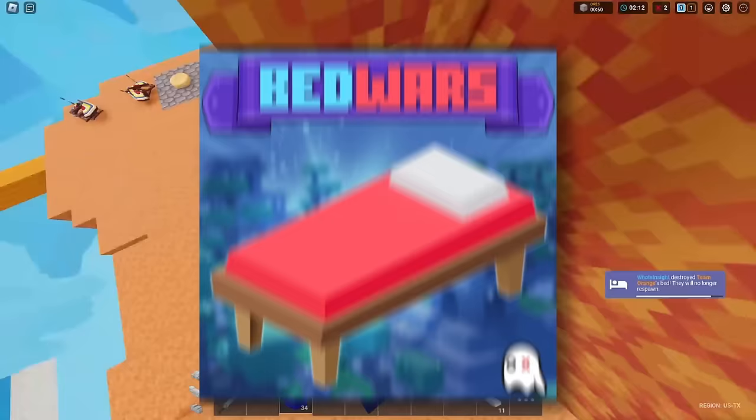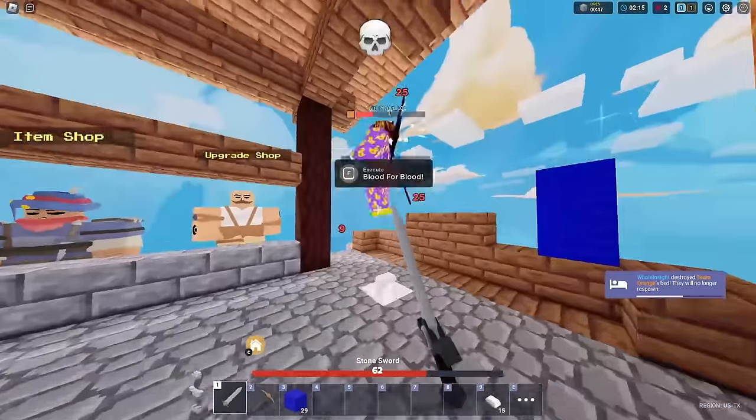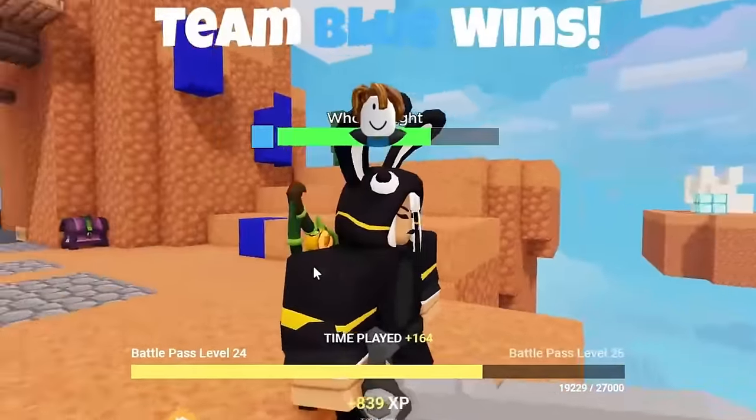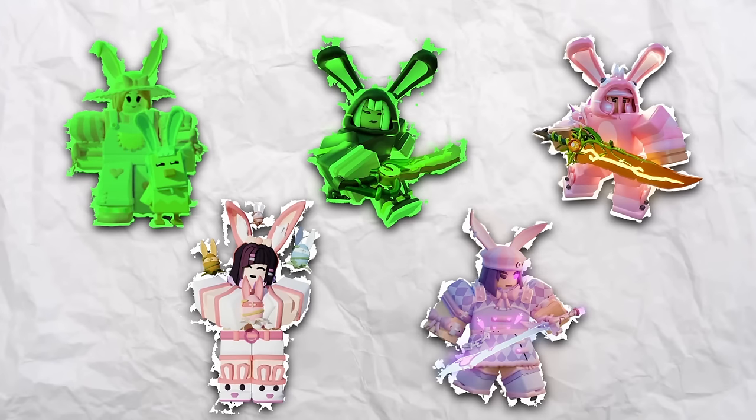We've done it, boys. We've completed Roblox Bed Wars. You're dead now, mate. Executor Hanna for the win! Look at this beautiful kit skin. That's been ticked off on the list, and we'll go on to the next one.